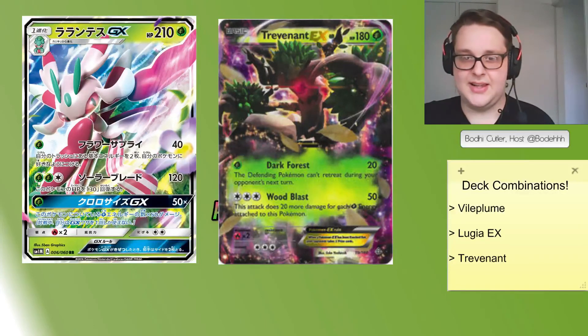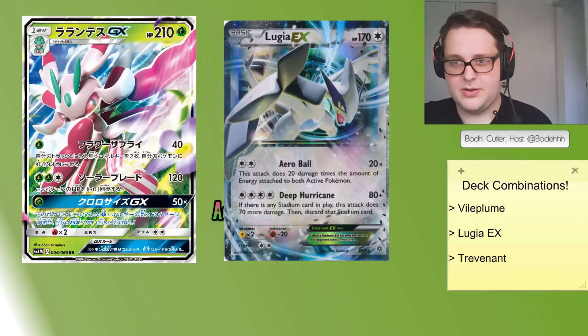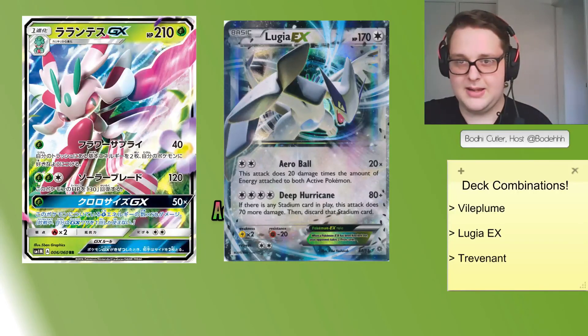The other option is Silent Lab. Going back to Lugia EX, it's important to understand that Deep Hurricane — if you choose to use that second attack — requires you to discard a Stadium card. Playing cards like Silent Lab and Forest of Giant Plants in this general synergy is good because your opponent cannot abuse Steam Up, but using Deep Hurricane will require you to discard that energy. I think Baby Lugia as well as the potentially new Tauros GX may see play with this sort of idea, but we'll have to see going forward.